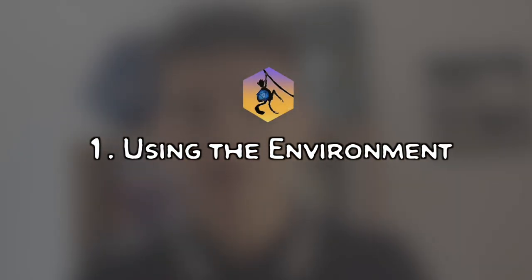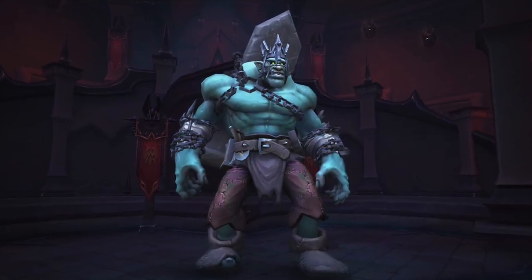Tip number one: using the environment. For all of you that have ever played World of Warcraft, there's this boss called Sludge Fist. This is a boss that interacts a lot with its environment. The boss room has four pillars that the boss can destroy, and as the pillars are getting destroyed, the room itself starts to collapse on the players, with debris threatening to fall on them.